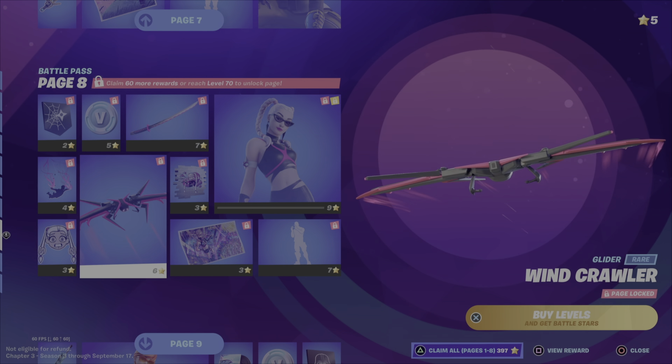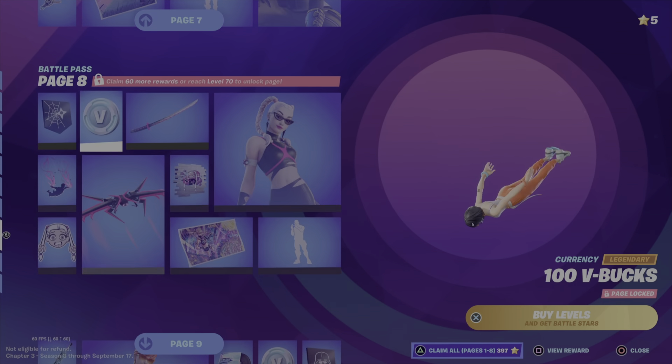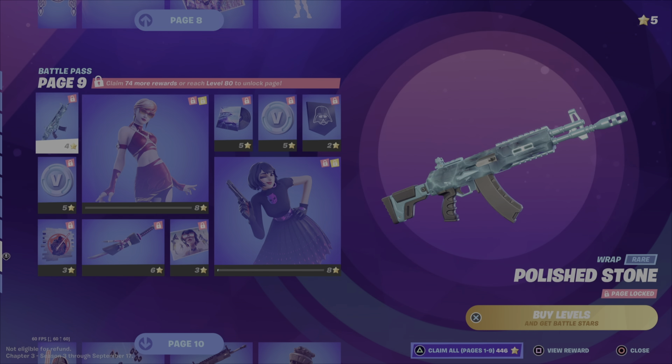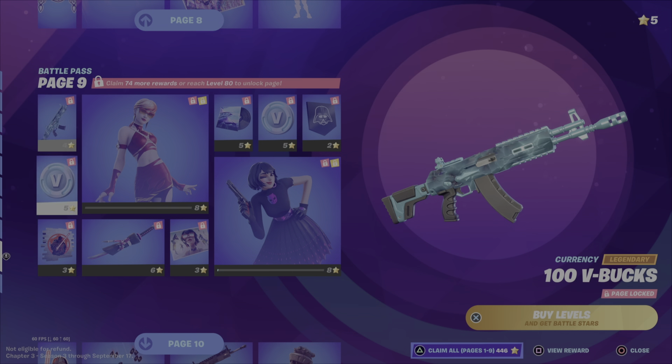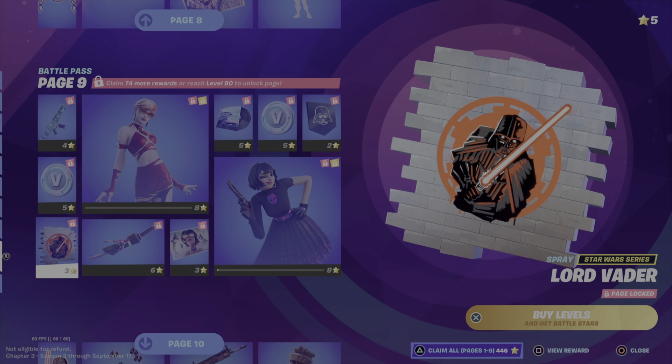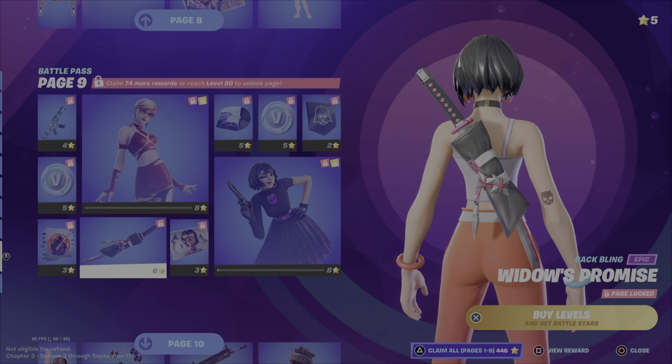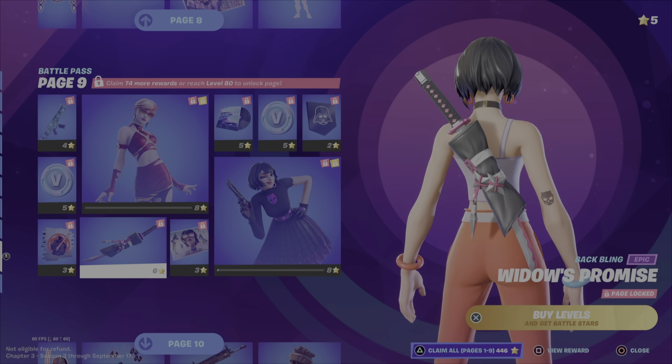Cool little glider — love how it starts off. I never saw that. The glider looks sick. So we got the wrap — that wrap looks pretty cool. 100 V-Bucks. Dark Vader — Lord Vader, I mean. And the spray. Lord Vader — that's the thing, that's weird. Widow's Promise.